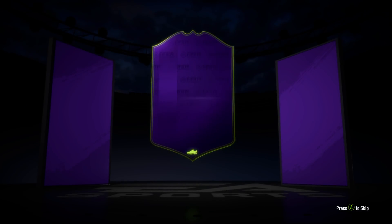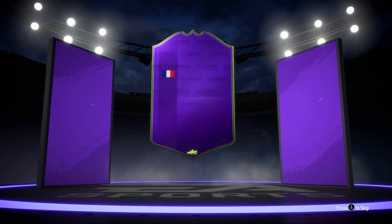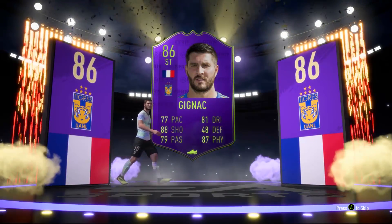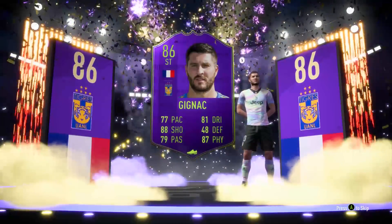Welcome back to another video. Today we're going to be talking about the 86-rated Award Winner Gignac card. This guy won the Liga MX Player of the Year award and was given this item in Ultimate Team. If you want to get this card, you can get it via an SBC, and from scratch it's going to cost you around 60k.